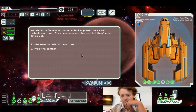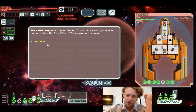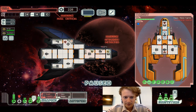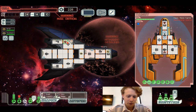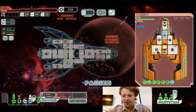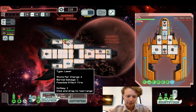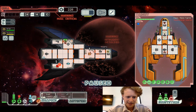I can dodge those shots — you got no drones. You detect a rebel scout on an attack approach from a small refueling outpost. The weapons are charged but not firing yet. The rebel responds: 'I don't know who you are, but no one defies the rebel fleet.' A little scared, a little worried. I'm going to leave the engines on full though. Missed. I'm yikesin' up, bruh. We might be dead — we'll see what happens. Oh yeah, we are so dead.